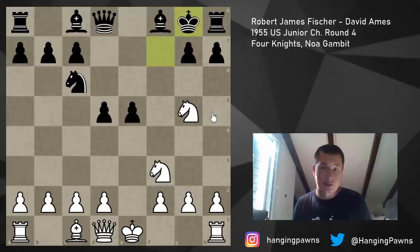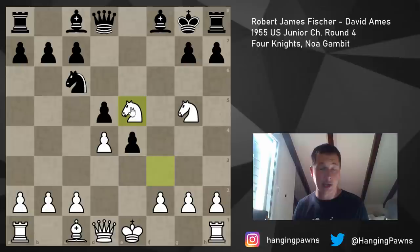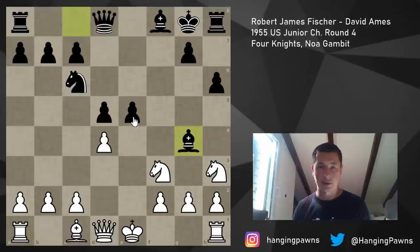Fischer plays d4, which is okay - we have to challenge the center. If e4 happens, you can afford to play Ne5; the knight is sufficiently defended by the c1 bishop. But after d4, h6 is played, chasing the knight away, and the knight has to retreat to h3. Now Bg4 is played, which is a good move. His opponent, David Ames - I think he was about 1600-1650 USCF - so not a very strong opponent, but he dealt with this gambit well. Bg4 pins the knight and threatens e4. So dxe5, Nxe5 - now double attacking the knight - and Fischer plays Nf4.